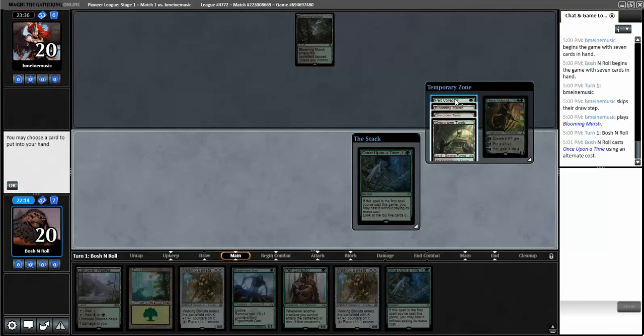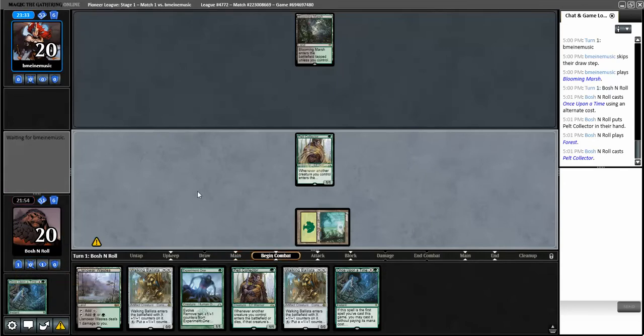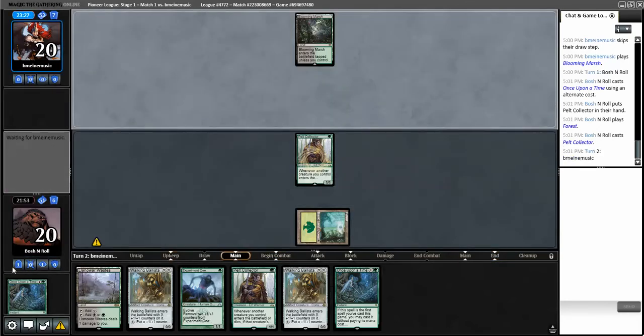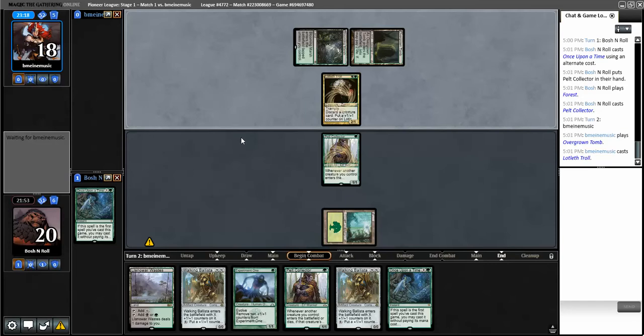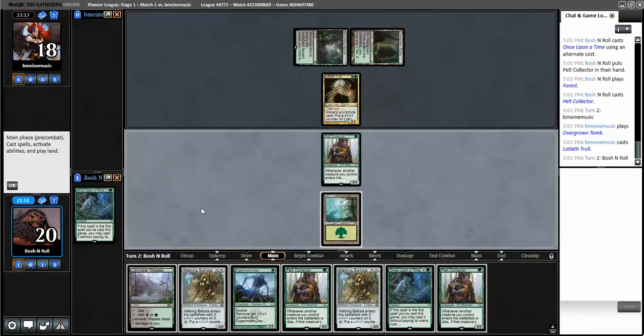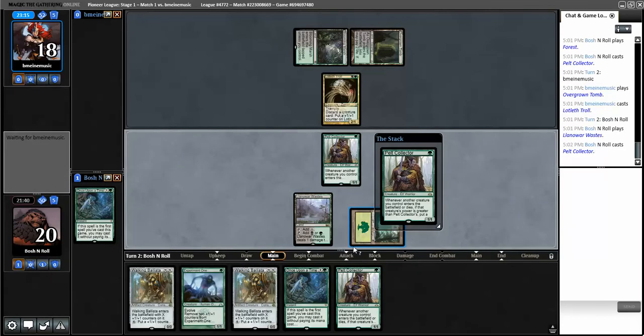I have two lands - that seems like plenty. I could grab Pelt Collector or take a land. I'll take the collector, cast it right away to hide my secret information. This hand having no enablers - no Scales, no Snake - is a bummer. But Snake can arrive basically anytime and go bananas. We also didn't find Scavenging Ooze. Invigorating Boon: scarred a creature, put a plus one counter on this and it regenerates. Walking Ballista unfortunately not what we're looking for here.